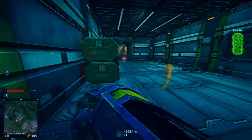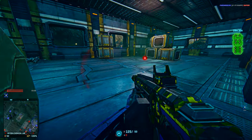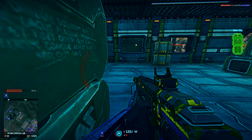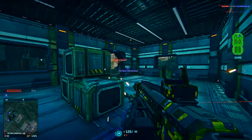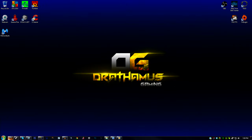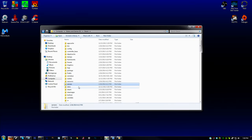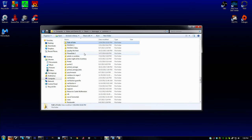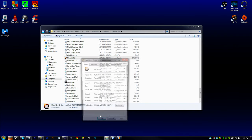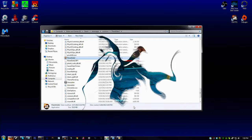First and foremost, disabling Windows Aero can help reduce the strain on your graphics card. It's not much, but it helps. Essentially all the sleek buttons, window frames, and animations in Windows is what Aero controls. Rather than disabling it permanently through Control Panel, let's disable it only when running Planetside 2. Navigate to your Planetside 2 installation folder, right-click the application, go to Properties, click the Compatibility tab, check the 'Disable Desktop Composition' box, and hit Apply. Now every time you run Planetside 2, Windows Aero will be disabled automatically.